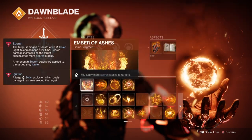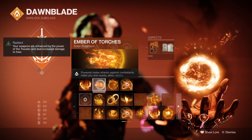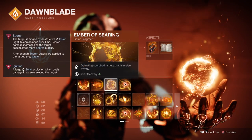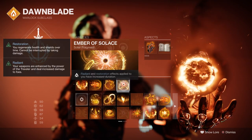For Fragments, you want Ember of Ashes so you can apply more Scorch to targets. Ember of Torches, where a powered melee hit against combatants makes you and allies radiant. Ember of Searing, where scorched targets grant me energy back. And Ember of Solace, where radiant and restoration effects are increased in duration.